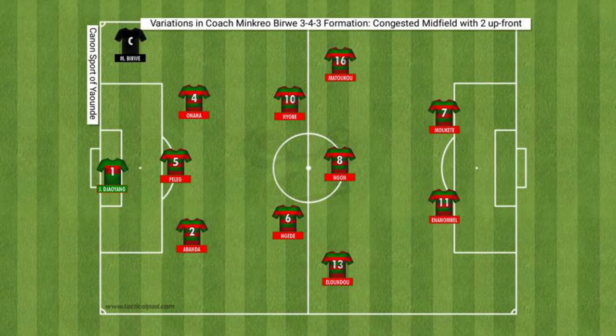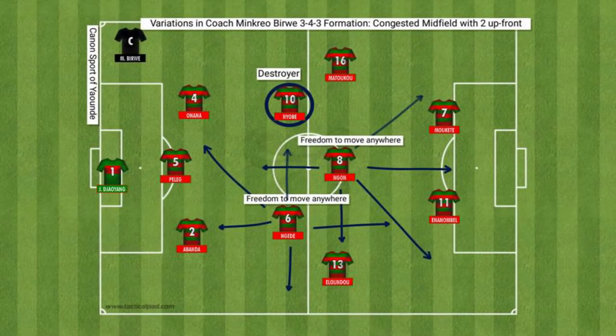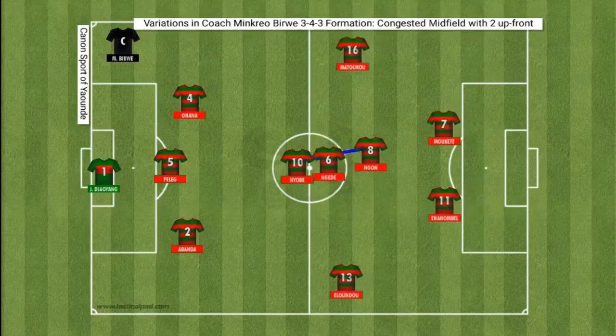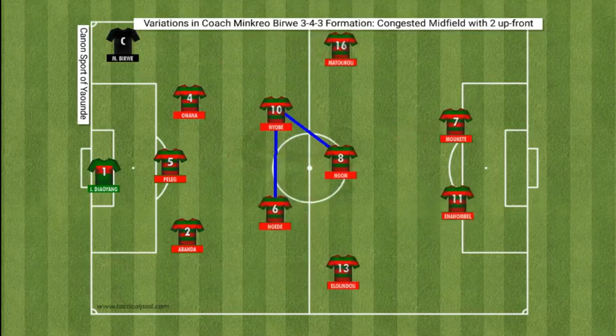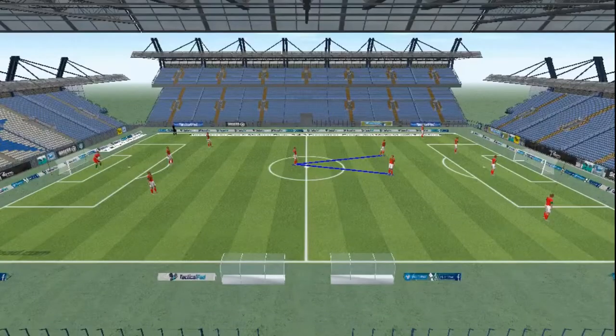Congested midfield with two in attack. In certain games or at certain points in a game, we have seen Coach Minkrio Birui change to a 3-5-2 formation. The attacking midfielders — usually Joel Gon, Njid, and Chikeu — are given the freedom to go anywhere in the field. This system utilizes a defensive midfielder who acts as a destroyer, usually Kofana and Nyob in most cases. Coach Minkrio Birui's two center midfield players play a more defensive role and control the midfield by disrupting the opponent's attack.